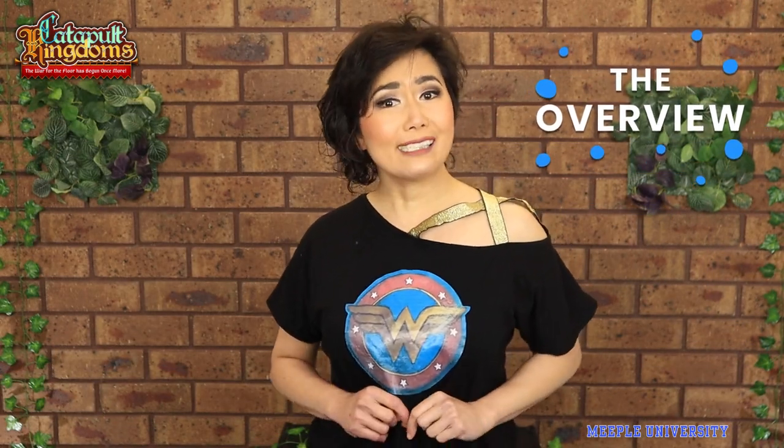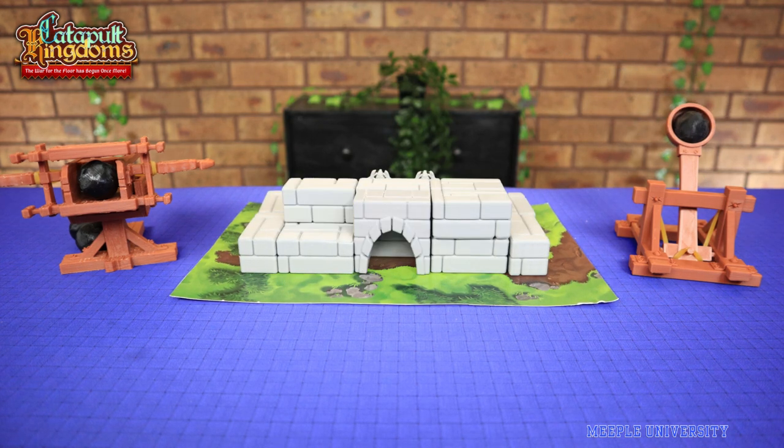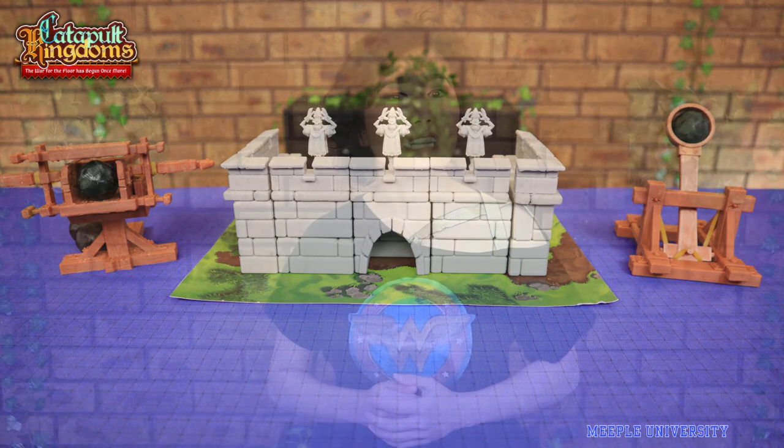In Catapult Kingdoms, you want to be the last one standing. Each player has a chance to build their fort within their player board using all the brick pieces. Place the five troops within the player board and you're ready to catapult.